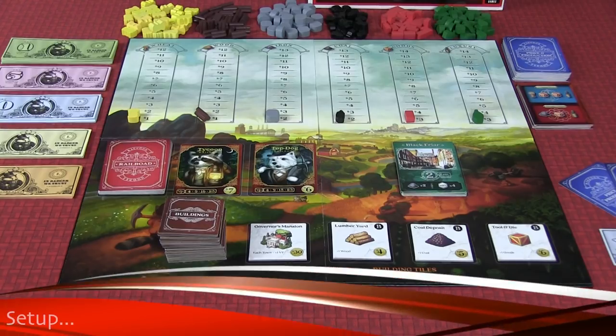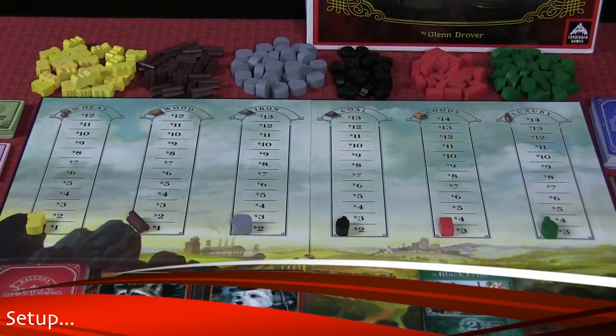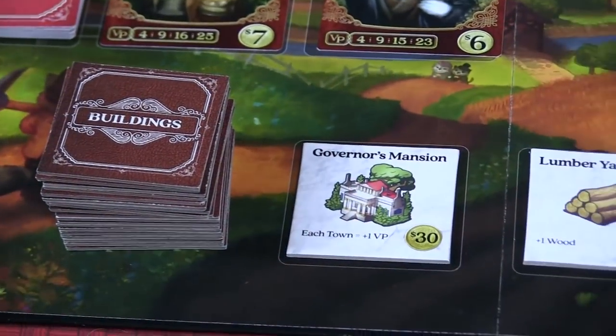This is what a typical setup looks like. At the top of the board you'll find the marketplace. Below that you'll find where the railroad cards are — this is where you'll auction and bid for these railroads. Next to that is where you'll purchase and build towns. Below that you'll have buildings that you can acquire throughout the game.